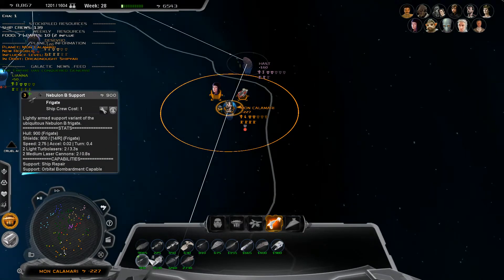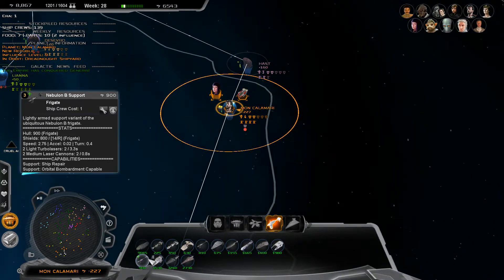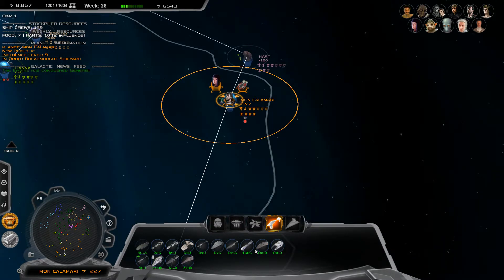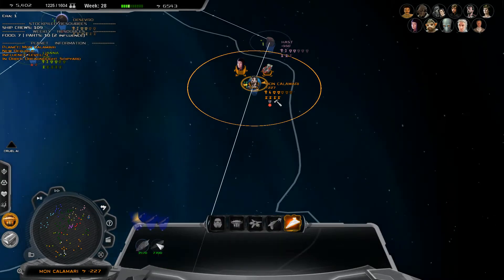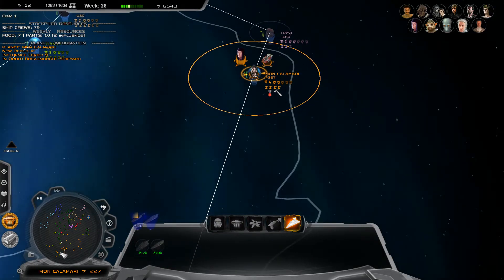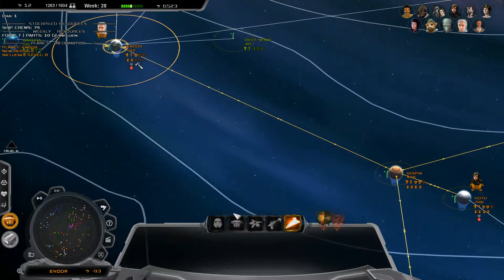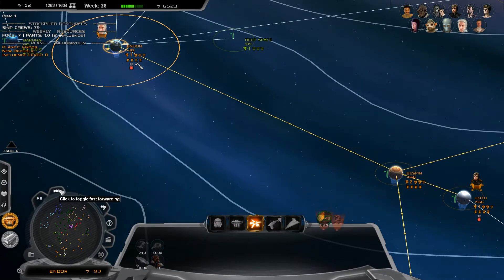I don't know why they're fighting us like this. If they weren't at my throat I could retreat, which I don't think they get. Those interdictors... I'm trying to build all the cheaper MC ships I can. War is making me broke.